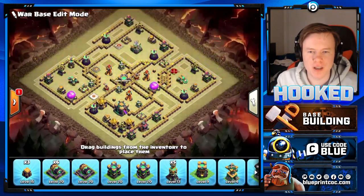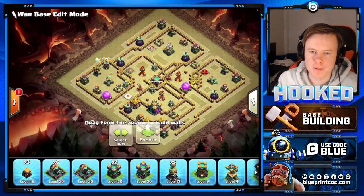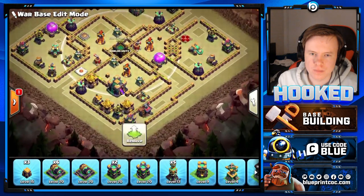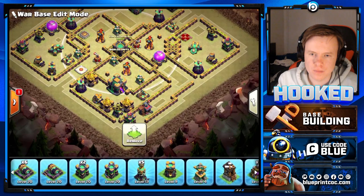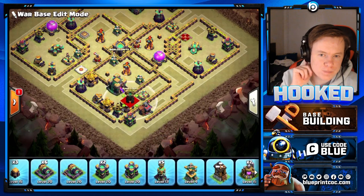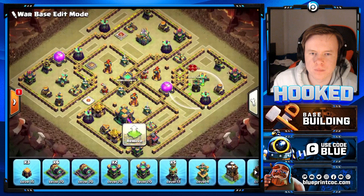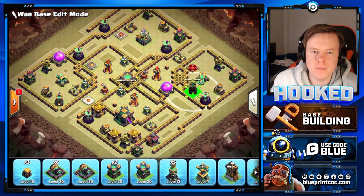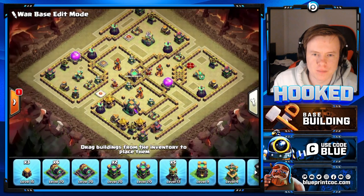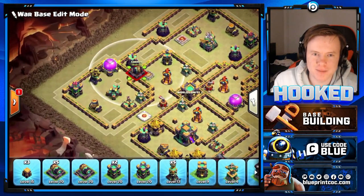Interesting spot for a bomb tower on the outside of the base - that's not something you see too often because of blizzard attacks. I don't usually use many bomb towers around my Town Hall - here they can only get the Town Hall, they can't really reach the CC. I like to use bomb towers more for hybrid attacks or to hit suis, but if there's an obvious spot for a blizzard, you could use it there as well.